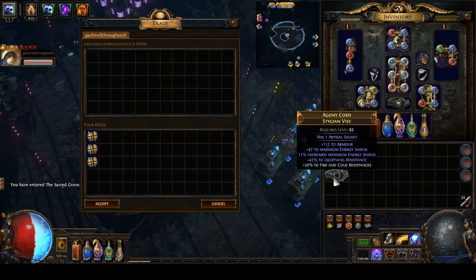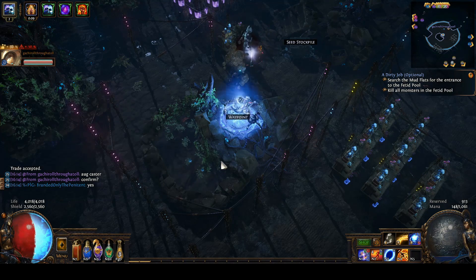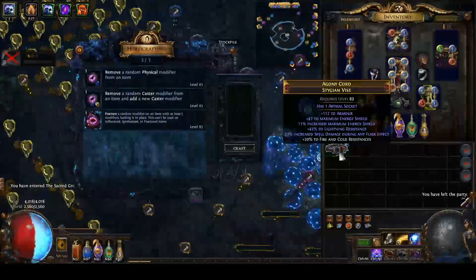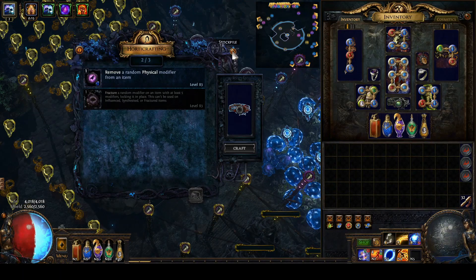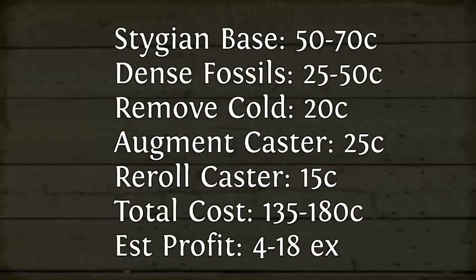I did augment caster. The only caster suffix on this belt is increased spell damage during flask effect, which my Stygian has on my Ball Lightning miner. Unfortunately I didn't hit a good roll so I used one add-remove caster. The odds are pretty good in favor of re-rolling to a tier 2 or tier 1, and from my experience 30% or higher sells a lot better than tier 3. So that's what I did and I hit it in one.